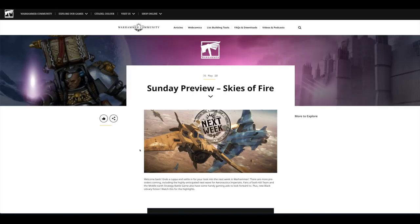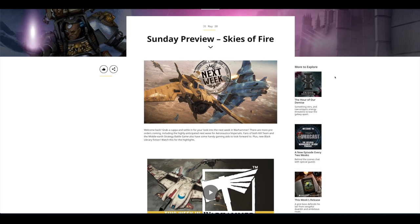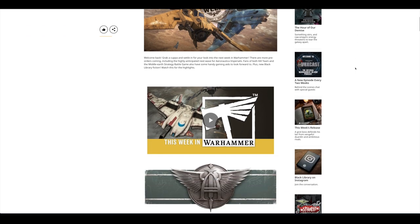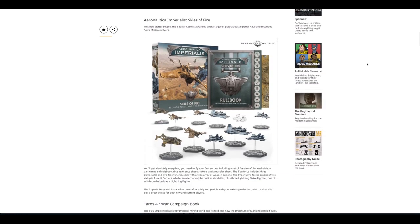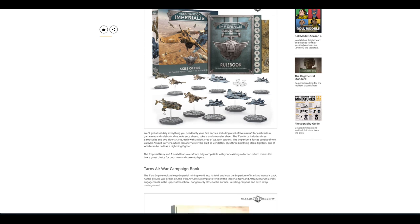The next day on the Sunday they had a little preview for all the new releases coming up for pre-order today, and they are new Skies of Fire for Aeronautica Imperialis — kind of a little bit like Adeptus Titanicus but with little flyers to scale in the same way that the Titans are. So if you've got some of these little flyers and some Titans, you've already got the makings of the foundation of an Epic force.